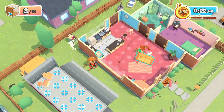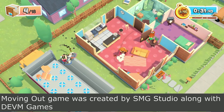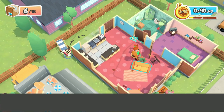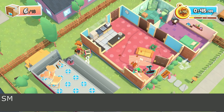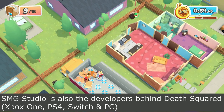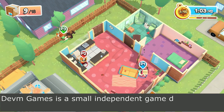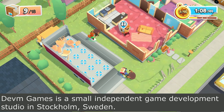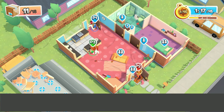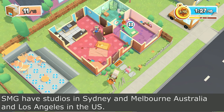Certain parts you can work independently — light items can go directly in the truck. Moving Out was created by SMG Studio along with Dev Games, with other smaller groups helping. There is no online multiplayer but there are workarounds. SMG Studio also developed Death Square, released on Xbox One, PS4, Switch, and PC. Dev Games is a small independent studio in Stockholm, Sweden with many mobile games, while SMG Studio has offices in Sydney, Melbourne, and Los Angeles.